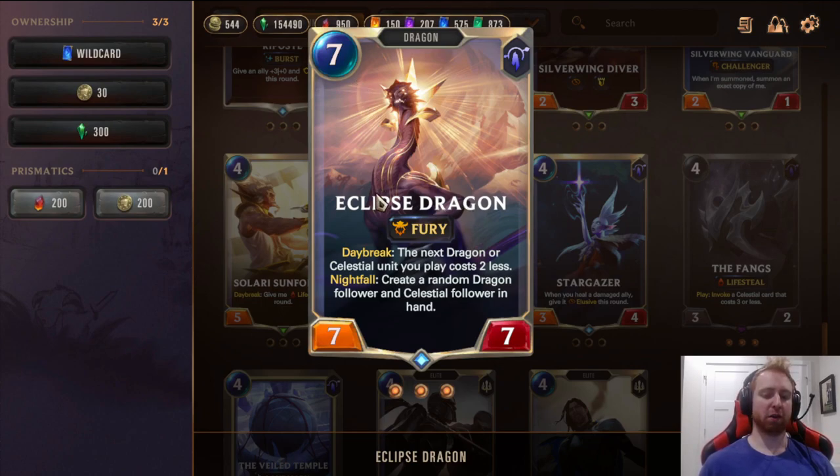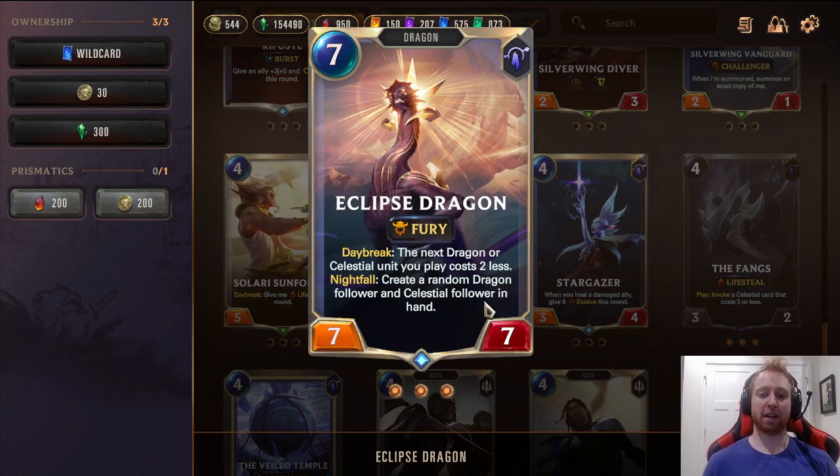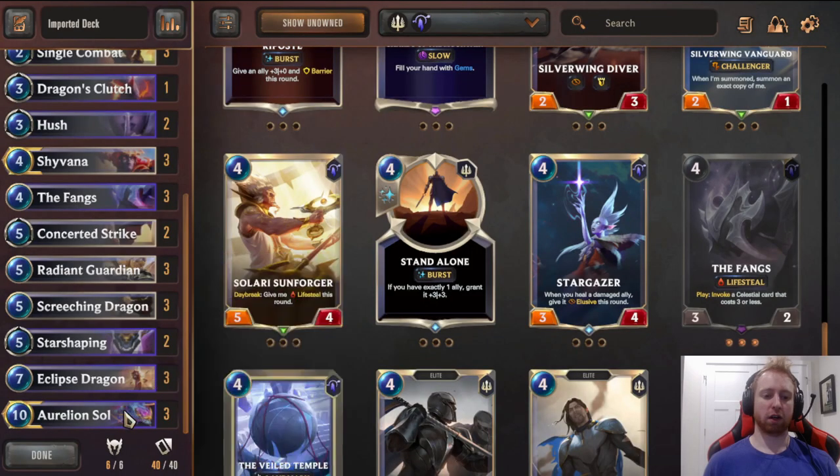Eclipse Dragon — 7 mana 7/7, Daybreak: the next Dragon or Celestial you play costs 2 less. You mostly want to use it on turn 7 to play Aurelion Soul on turn 8 at a discount. If you need to refuel and don't have Aurelion Soul, the second card you play this turn gives you a random Dragon Follower and Celestial Follower in hand. Really good to refuel in the late game, but the main plan is using Daybreak to get Aurelion Soul on discount.